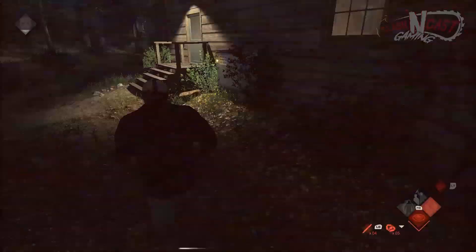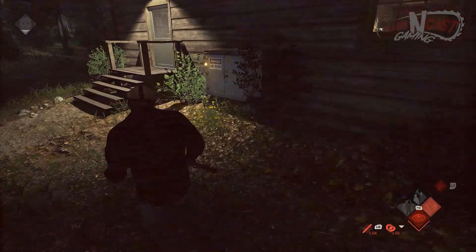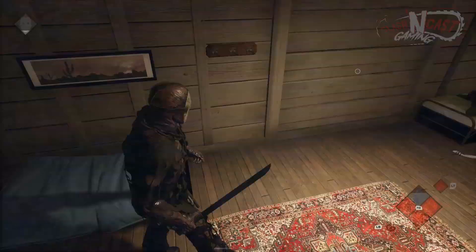For radios, if turned on by a counselor, they can distract you and fool you into believing that a counselor is inside a cabin when they really aren't even in the area — destroy these as you go so they don't cause difficulty later in the game. And last but not least, generators, once destroyed, can eliminate power to parts of the camp. With the lights out, counselors will have an increase in their fear, which will allow you to sense them more easily. Also, taking the power out if done in time can remove any possibility of Tommy being called.